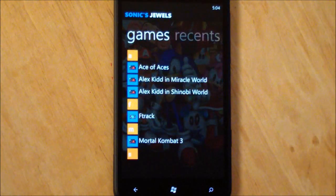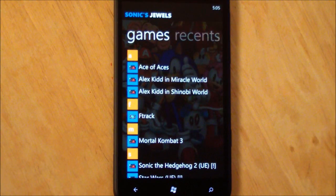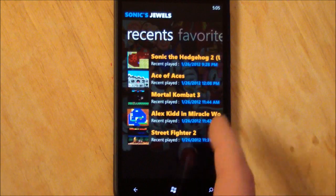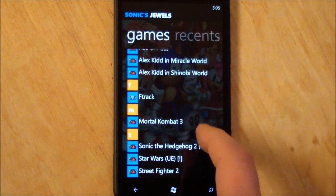Let's hit Choose and Play. These are all the ROMs I have loaded on here. Of course it doesn't come with any ROMs — well, it comes with I think one or two free games that are in the public domain, but the rest you have to load yourself. Scroll over and you have your recents; go over here and you have favorites and back to your main games.